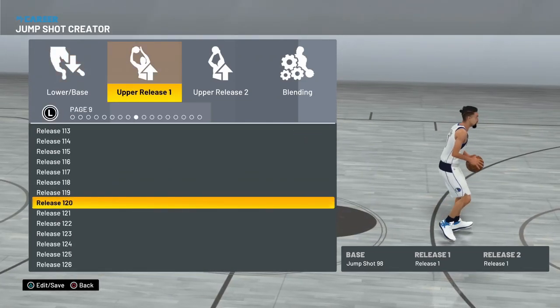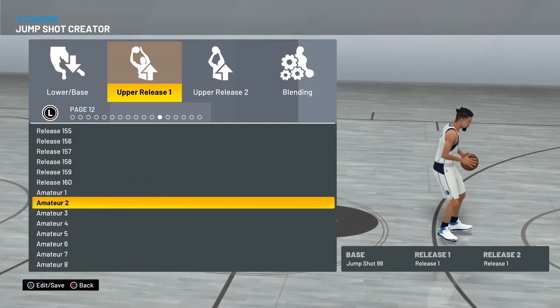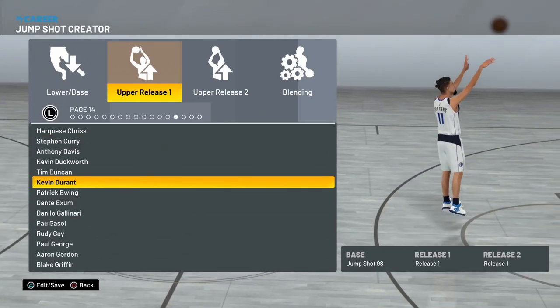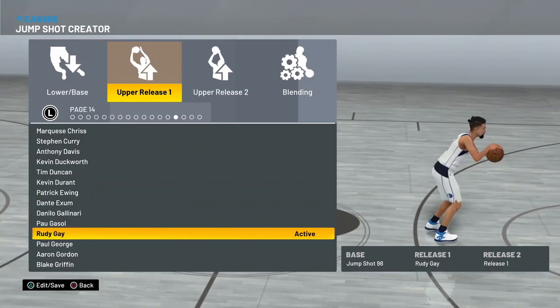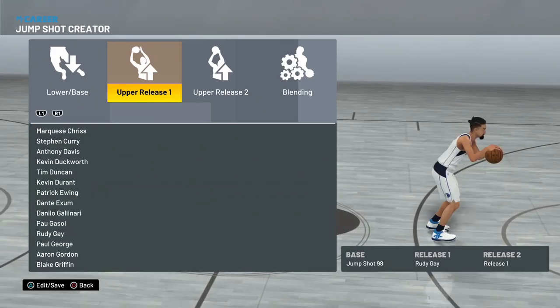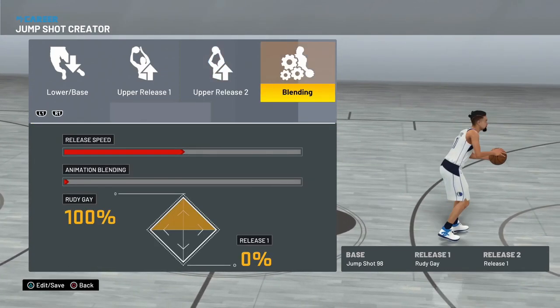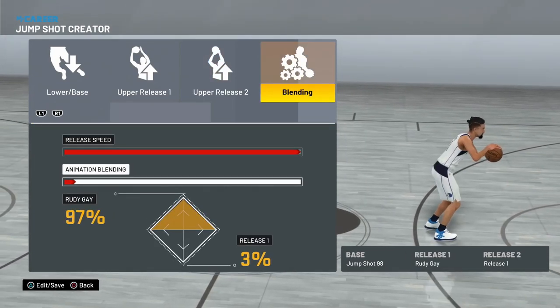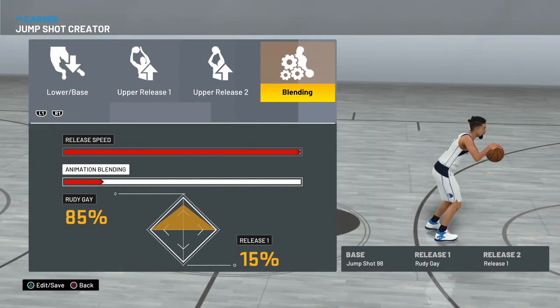Right now I use Jump Shot 98 as the lower base. For the upper release — Rudy Gay is what I use. For upper release 2, I don't really use anything. Release speed is all the way up and animation blending I like to keep at 85/15.